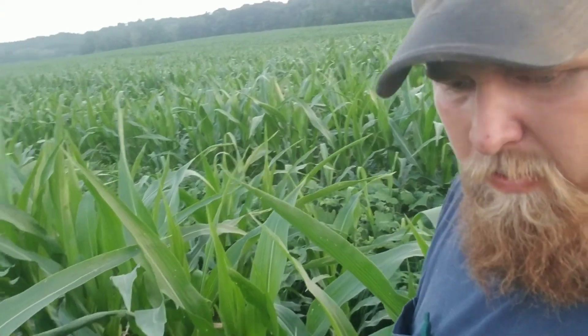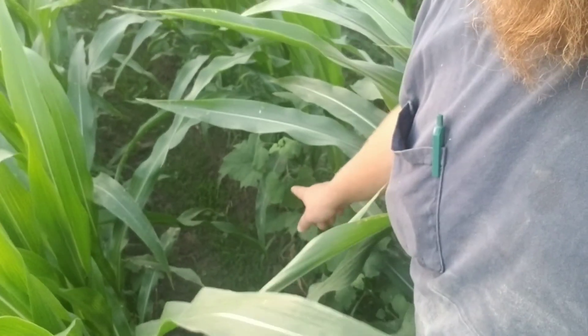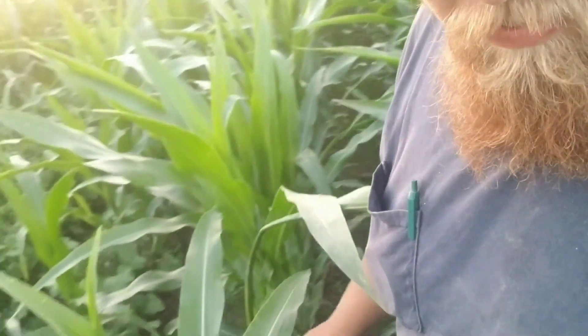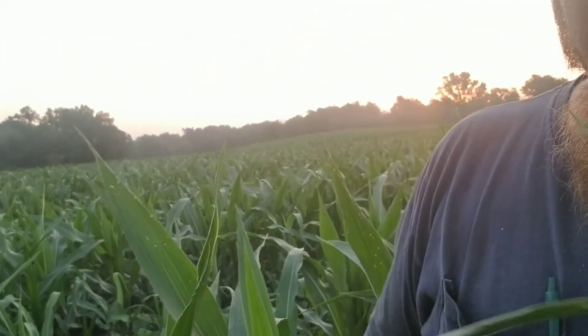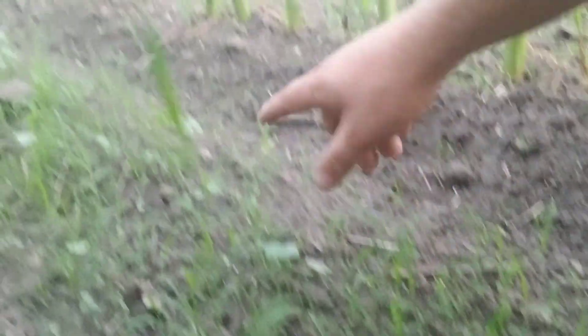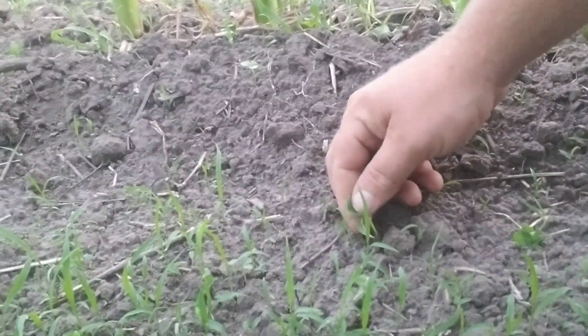Down in the row here — we're on the outside end row, so this is the stuff that didn't have the flame directed diagonally down on the row. We do have some taller weeds; there's a big cocklebur right there. Mostly cockleburs in this area — this was where the cockleburs were pretty heavy. Down under here we've got morning glory, a bunch of foxtail, some buttonweeds, and what I believe is a pigweed. So we're getting some pretty significant weeds again.